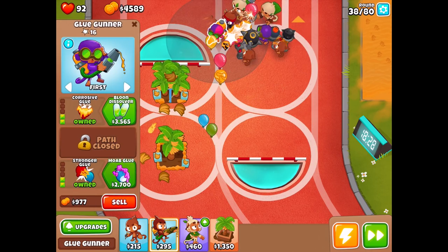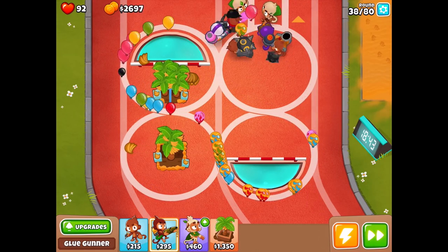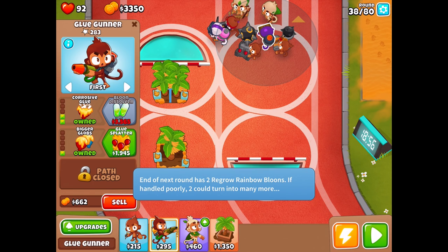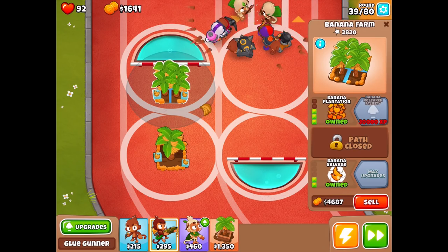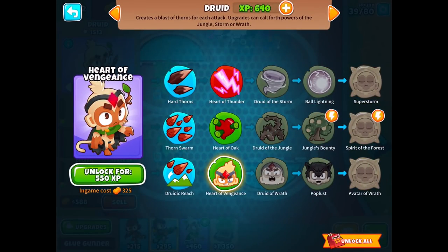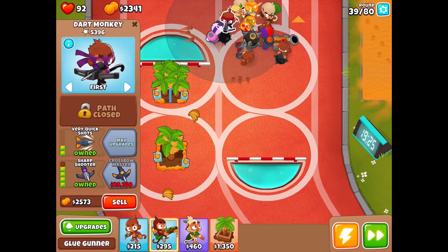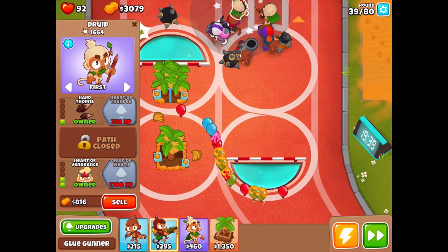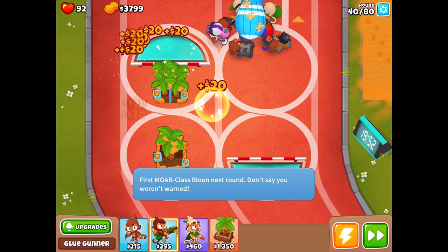That might be our best bet for dealing with MOABs with this team. In the meantime just keep burning stuff up. I haven't really used any of these power-ups — let me try that out. Okay, that's a lot of money — I can go ahead and do the MOAB glue now. Very good. I can probably upgrade that soon. Oh my gosh — if we survive. We got it! We're clearing it out real quick now. Good job guys. I can do 1,945 for the glue splatter, though I'd still need another 3,670 for the next tier.